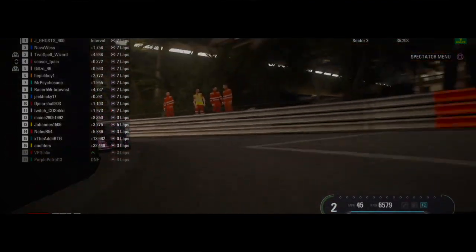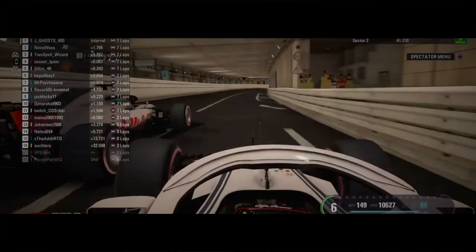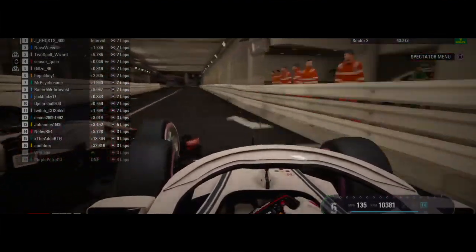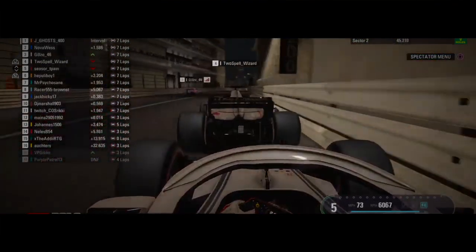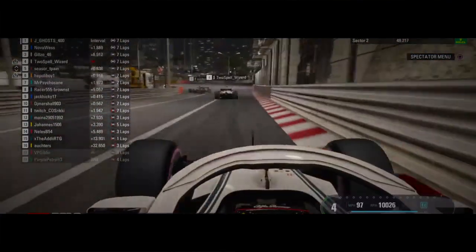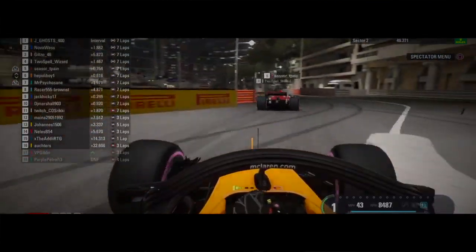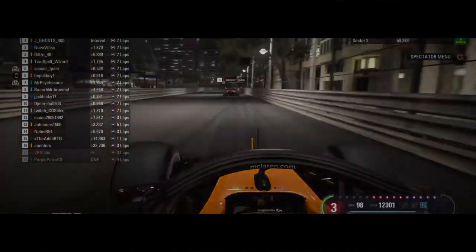Premium entertainment. Caesar is gonna be futile. He's got the better run into the tunnel though. He's down the outside — oh, he's within contact! And they're in the wall! And Gilzo gets through! Yeah, Caesar and Toospell, it was only a matter of time. And Gilzo's got into P3, the perfect thing for him. And the Hapuli boys closed right behind. It was inevitable, I'm afraid.